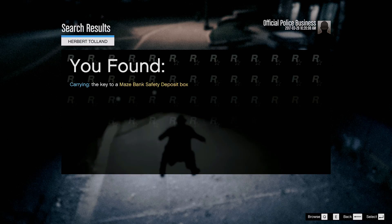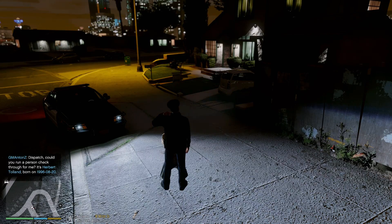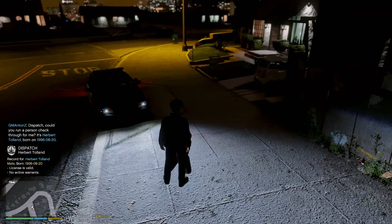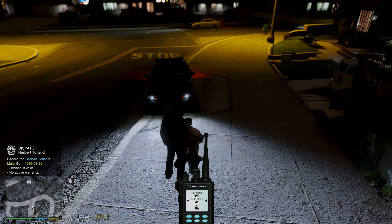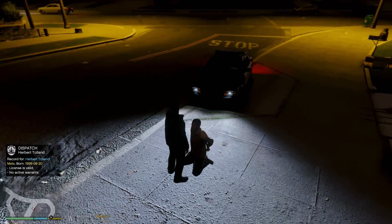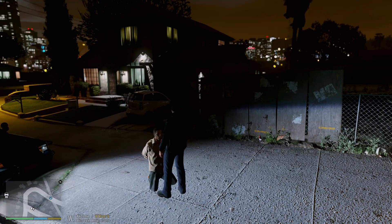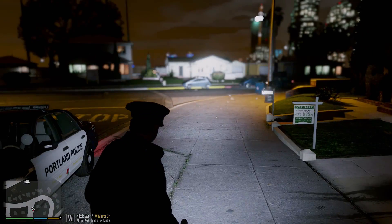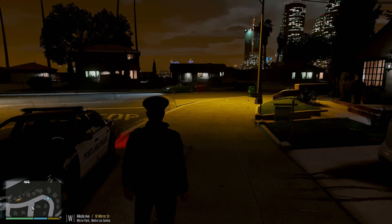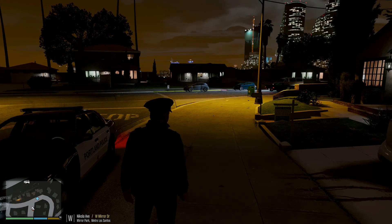Dispatch, Three Adam Ten — affirmative, I have one in custody at the intersection of Nicola Avenue and West Mirror Drive. Alright, sit down for me right now. I'm going to quickly search you. He's got a key to a Mace Bank safety deposit box — looks like that's what he probably stole from that house. Dispatch, Three Adam Ten requesting a 1027 on Herbert Tolland — comes back with a valid license, no active warrants. Requesting a 1091 to my location for the suspect. Backup's right around the corner.